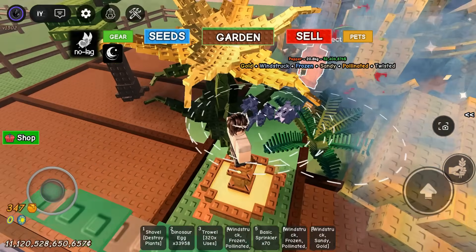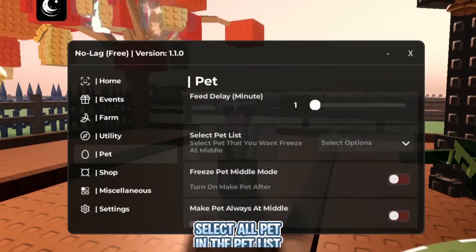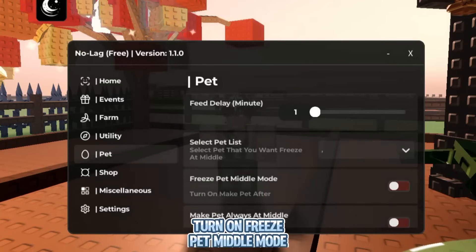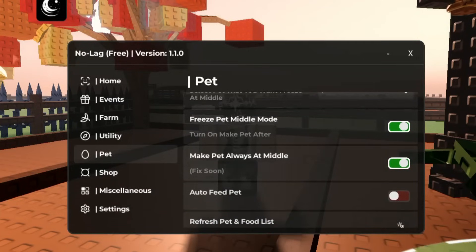Make sure to harvest the honeysuckle. Open the script, then go to the pet section, click refresh pet, choose all pets in the pet list, turn on freeze pet middle mode, then turn on make pet always at middle.